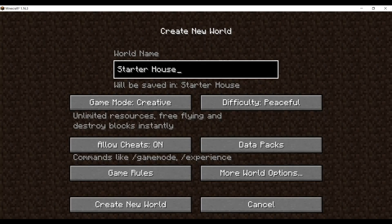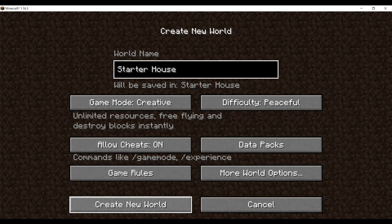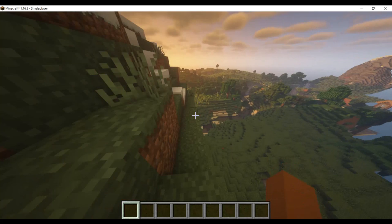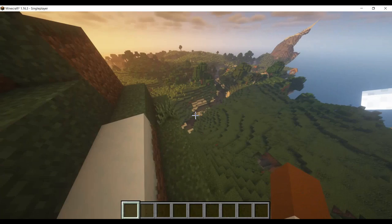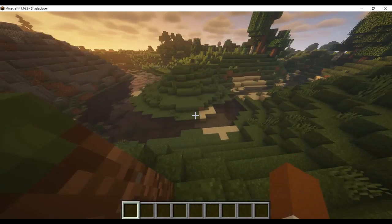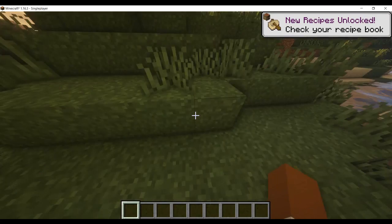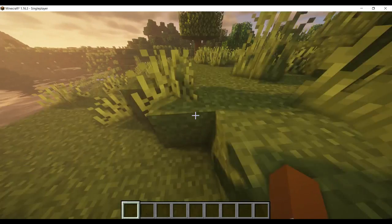I got all the info in our world creating section. Create new world. This is a terrible spawn — aside from that village over there. I'll put the seed in the description. This time I actually will put the seed in the description, instead of saying it and not doing it.